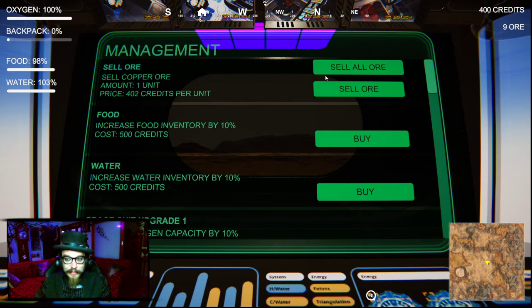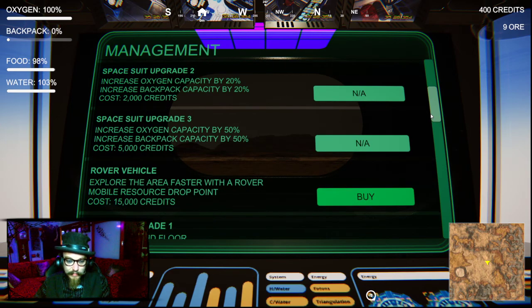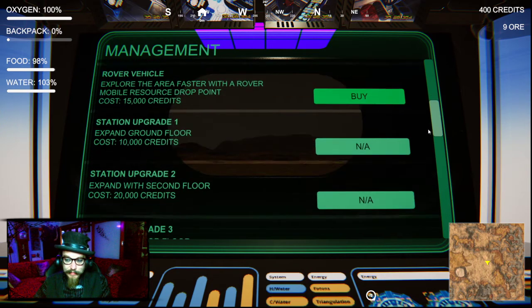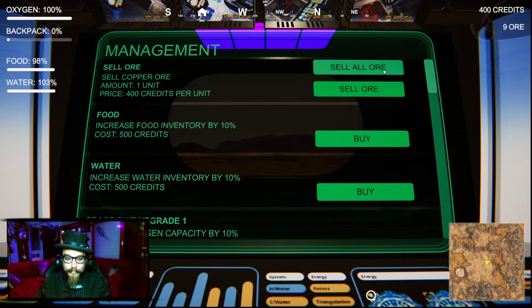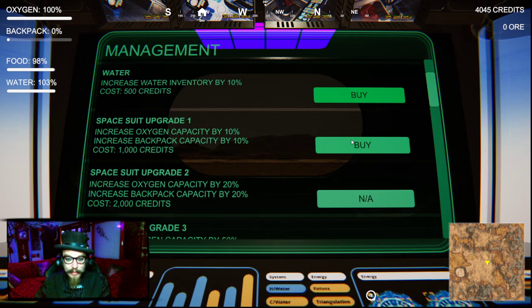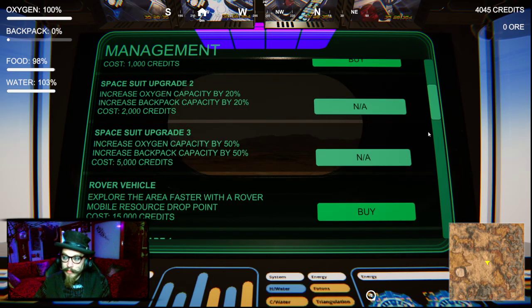We're not on any sort of time limit, are we? I want that space suit upgrade. We can get a rover vehicle? I want the rover vehicle. 15,000 credits? I'll tell you what - we'll just sell all my ore at four. I've just wrecked the market. But I have 4,000 credits now, so I can get my space suit upgrade so I can have better oxygen.